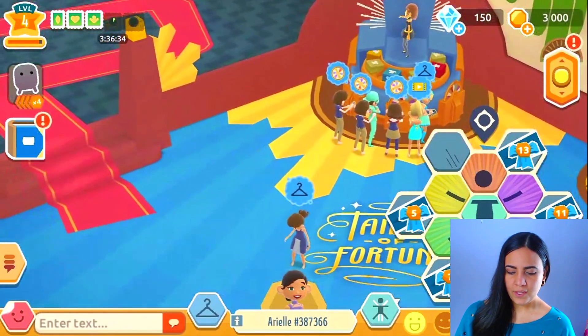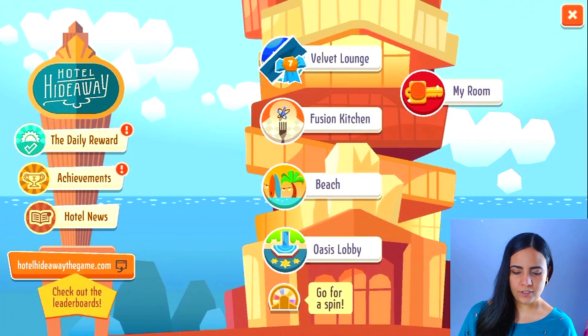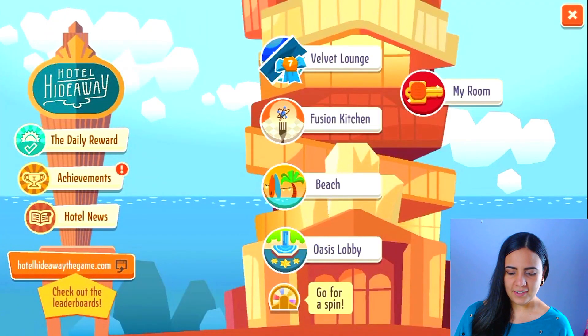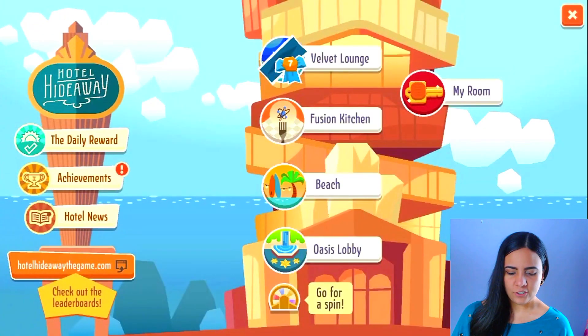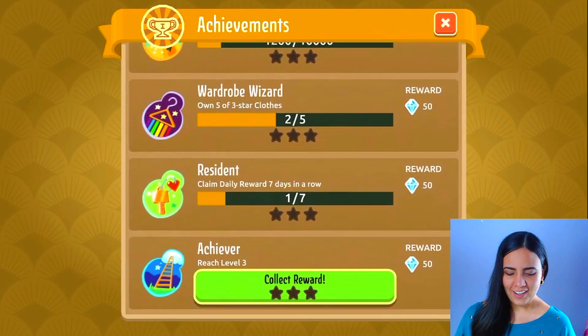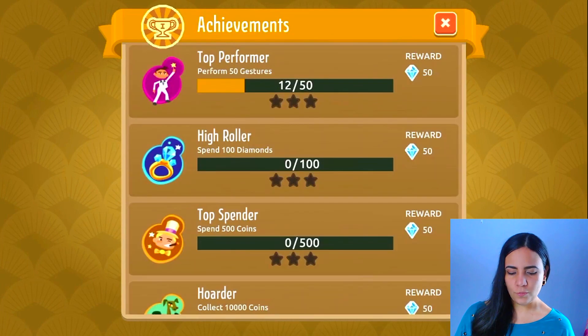What we're going to do is go over here — there's all kinds of stuff we can do. We have daily rewards, let's go ahead and check that out. We got 200 coins for day one, let's collect that. Awesome, and then you can collect more daily rewards as you go on. We got achievements — top performer, wardrobe wizard, and achiever. We can collect a reward for that.